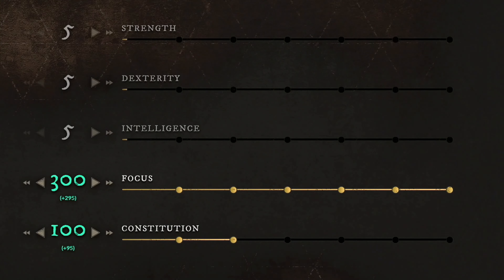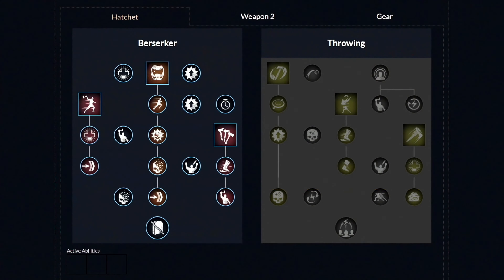Going over to the last and final build, which is the best healer build. For the weapons, you want to use the Hatchet and Life Staff. If you start from level 0, get your focus to 150, then start building your constitution. Around level 60, you should have 300 focus and 100 constitution. For your gear, you want to go with the medium category — the best setup is medium helmet, heavy chest piece, light gloves, heavy pants, and light boots, giving you 22.9kg weight, which is exactly just below the heavy weight category. For weapon masteries on the Hatchet: first unlock the Berserk ability with these 2 perks, then unlock the second ability called Feral Rush and get these 2 perks, and lastly unlock the last third ability with these 2 perks. From this point onwards, spend your points in whichever order you want.